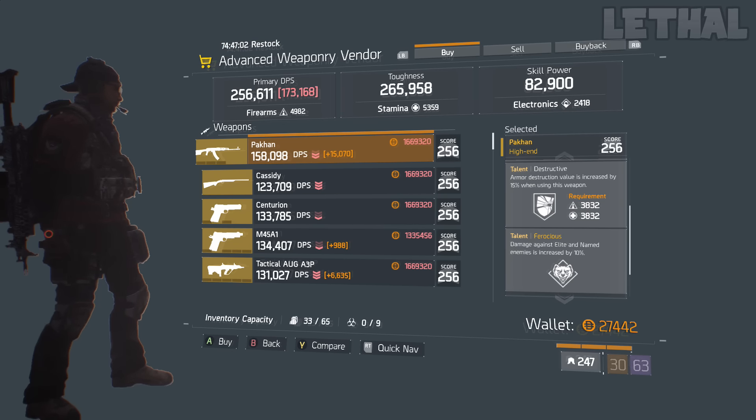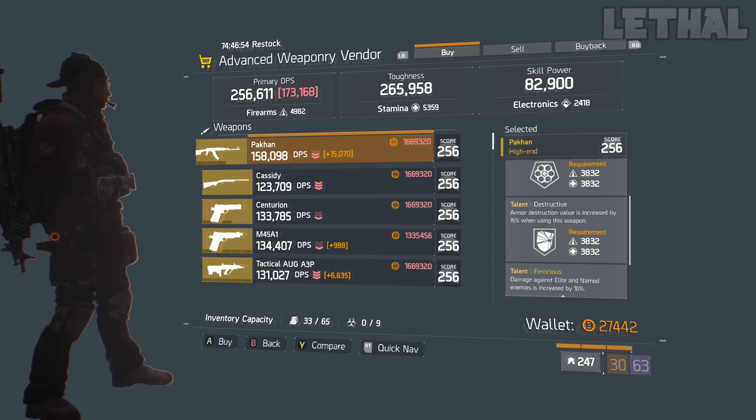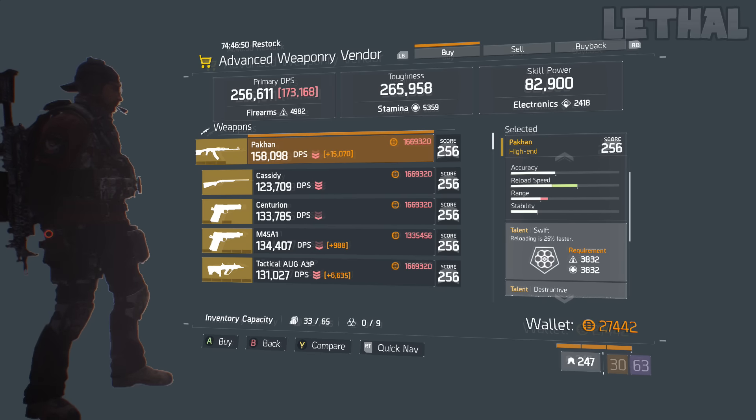Ferocious is a free talent on this weapon, so you don't have to have enough electronics to actually use it. You can use Ferocious and Destructive, and in my opinion if you go for something like Deadly or Brutal for that first talent instead of Swift, it's going to make it a very very good god roll weapon.